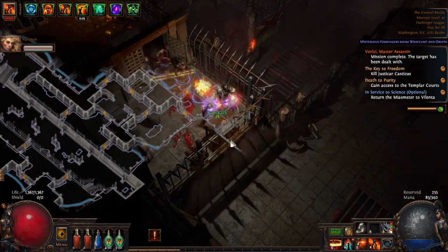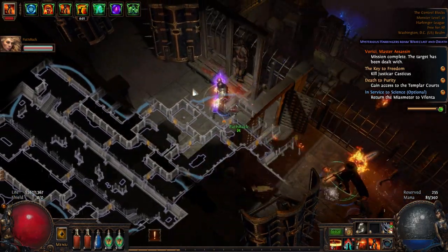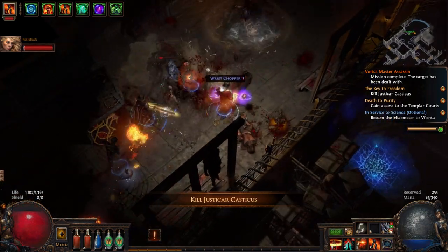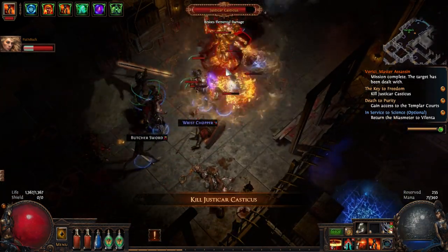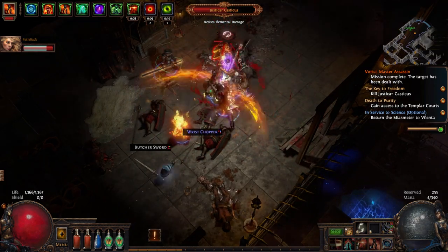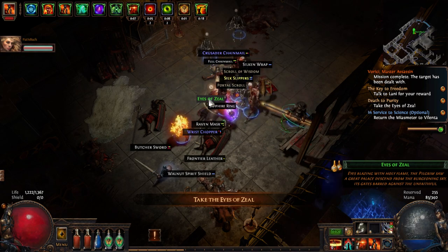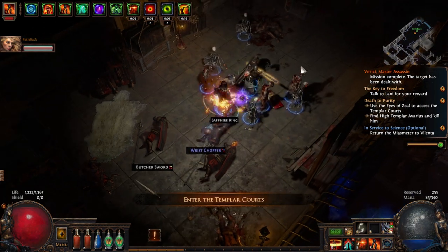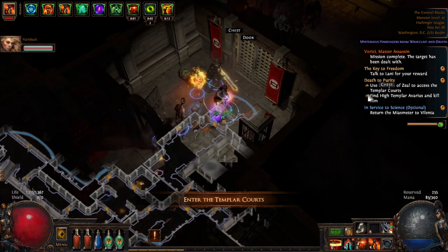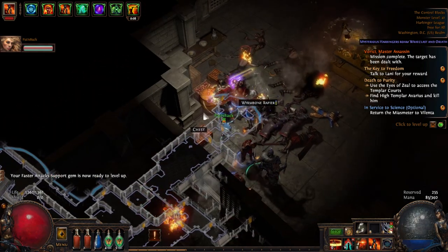We need to kill Justicator Casticus. You should know how to say that if you've played Mass Effect. There we go - he's dead. Eyes of Zeal - so we're literally taking his eyes, which is exactly what the quest told us to do. Although I feel like that's a bit extreme.